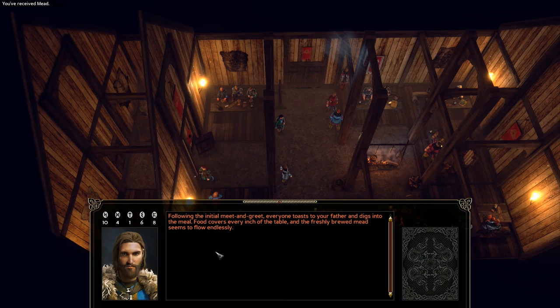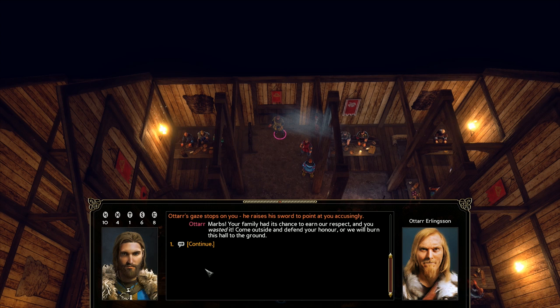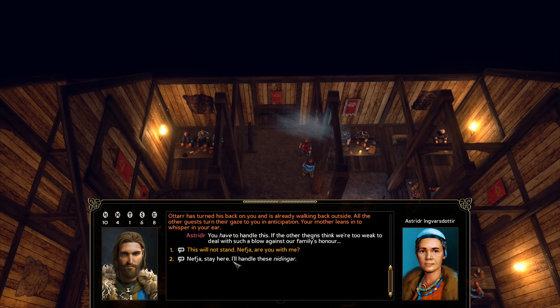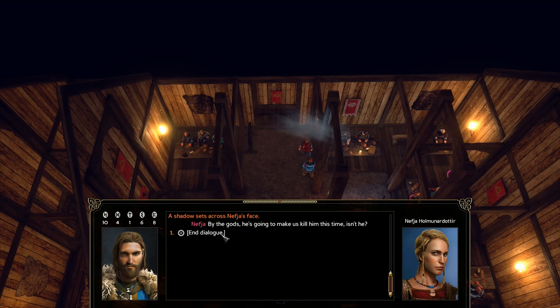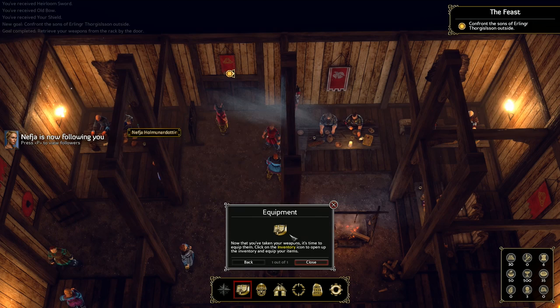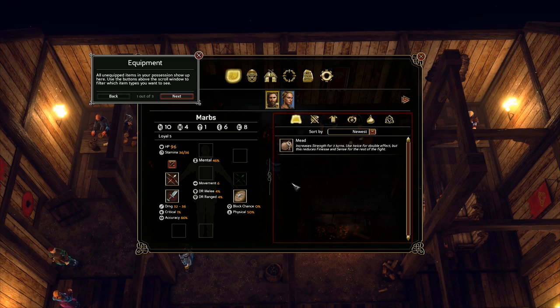So this is going to be the fun part — actual action will follow. What a splendid feast for such a terrible thing. Well, this guy came to start trouble obviously. This will not stand. Are you with me? Stay here, I'll handle them. By the gods, he's going to make us kill him this time. Well, he brought it on himself. Seems a little bit rude to interrupt us like this. We'll take all the gear — equip the bow, the sword, and the shield.